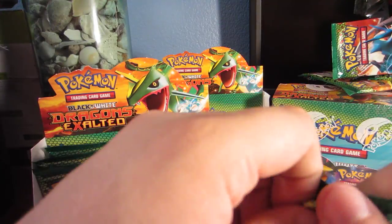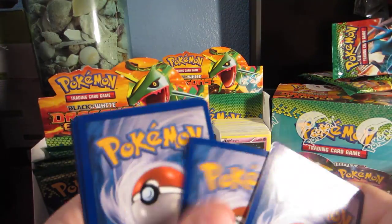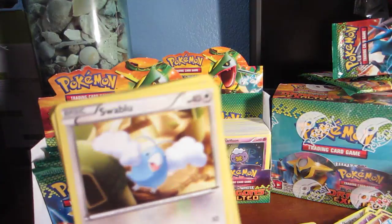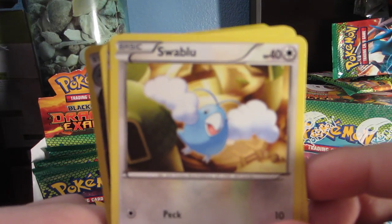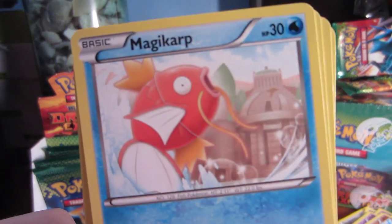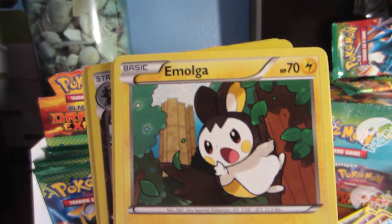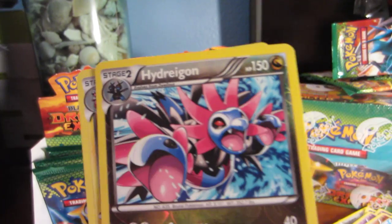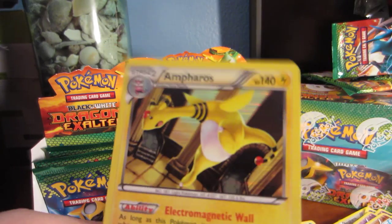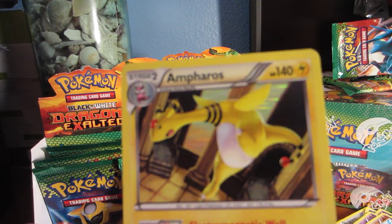Next pack. We got a Swablu, Electrike, Magikarp, Gible, Timburr, Gabite - not Dragon Call but a cool looking card - Emolga, very good. Reverse is a High Dragon, which is a rare - not the good High Dragon, but still a very cool card. And our rare is another Emperor of Salu. Very nice card.